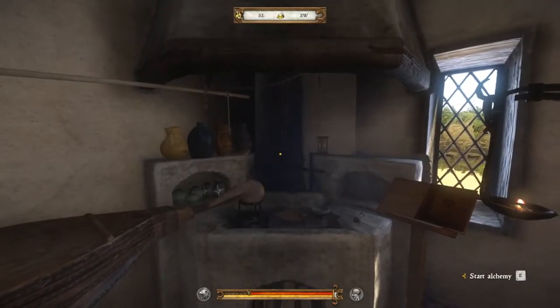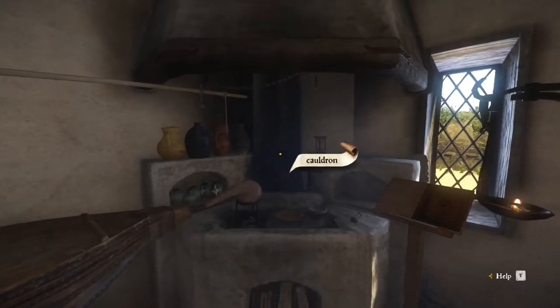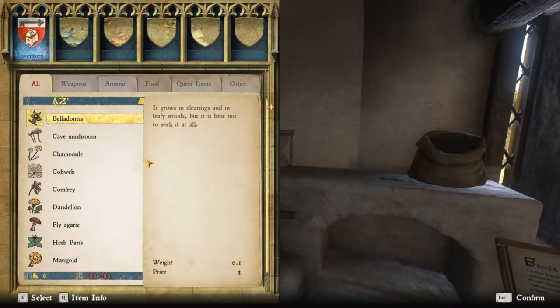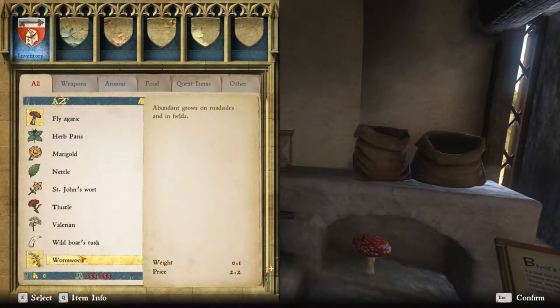Now that we're back in Ratay and we're at the Alchemy Station, we're going to go ahead and start our Alchemy. We'll go into the inventory, grab our Belladonna, grab our Fly Agaric, and grab our Wyrmwood.